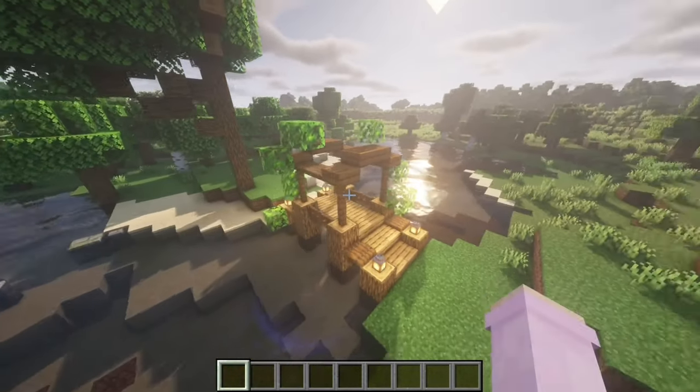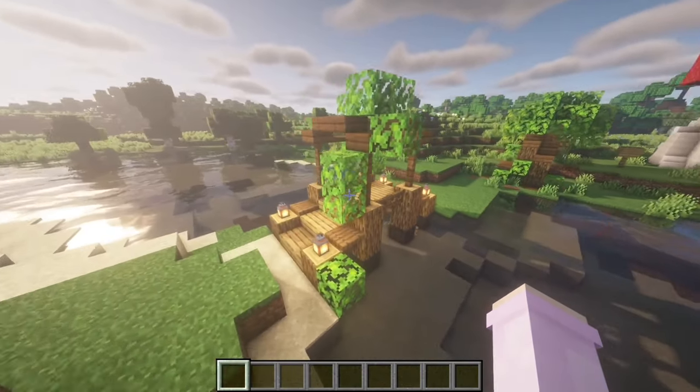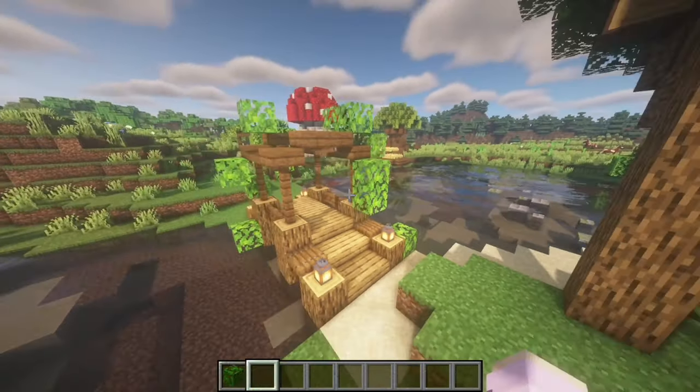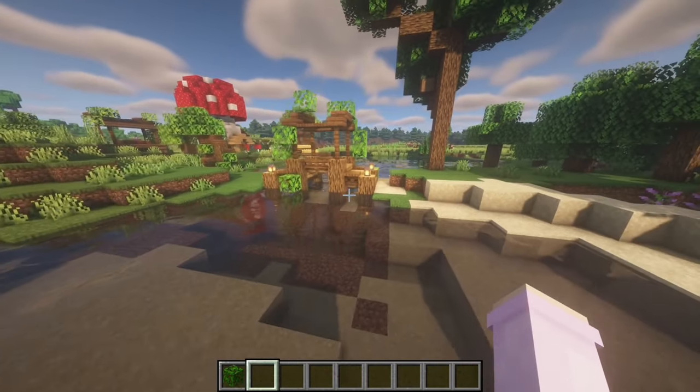First of all, we have this cute little bridge. I feel like tiny bridges are really good for cottagecore, especially with leaves and stuff around them. Bridges can look so different and you can just experiment with those so much.